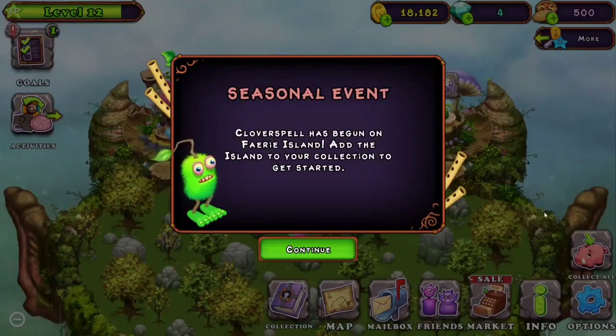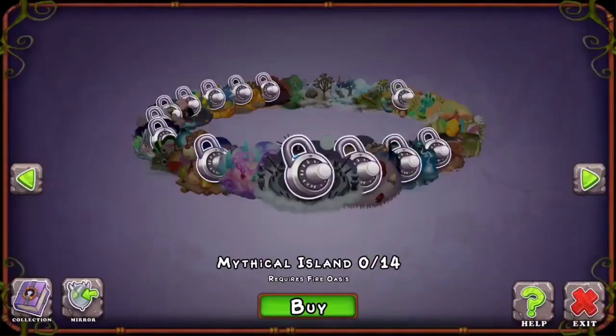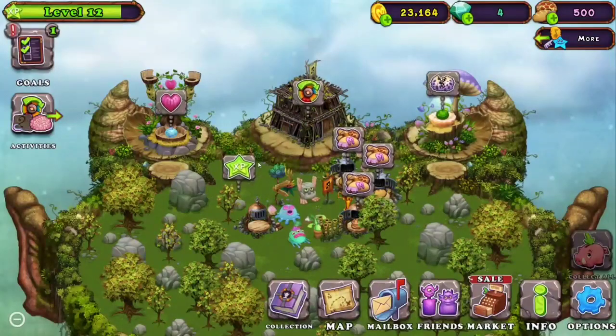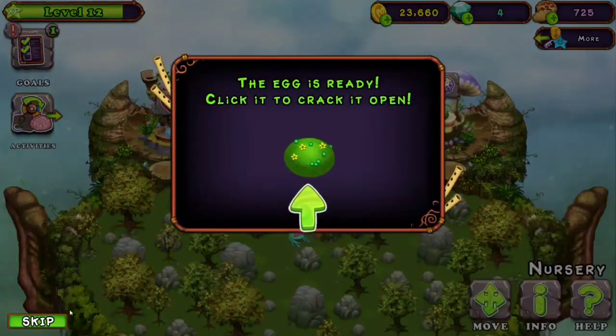What's going on everyone? This is my Sea Monsters but I cannot upgrade the castle, part three. The new event has started in the game — the fairy island event — but I do not have fairy island so I will not be worrying about that. Looks like we have a shrub to hatch.